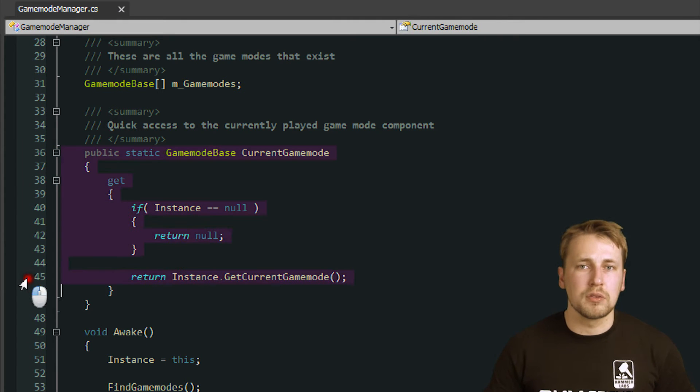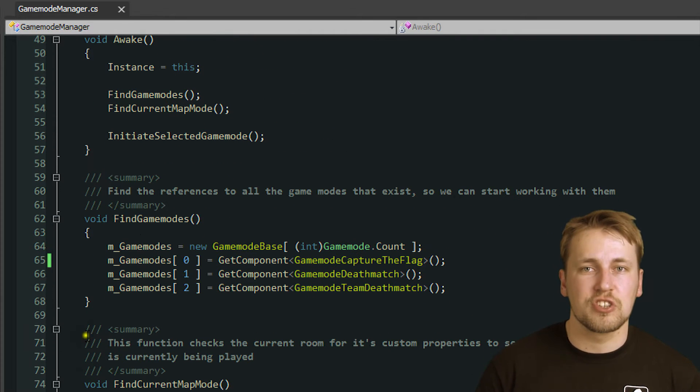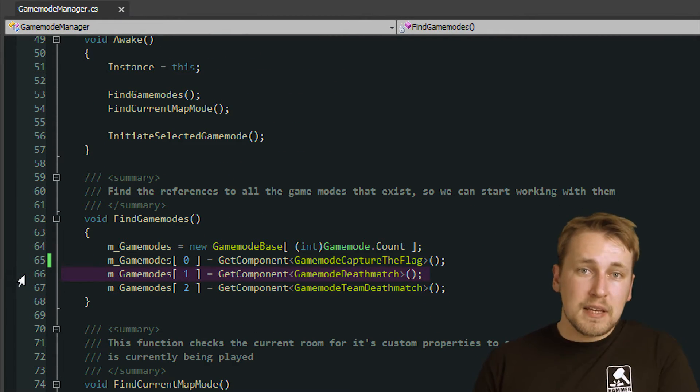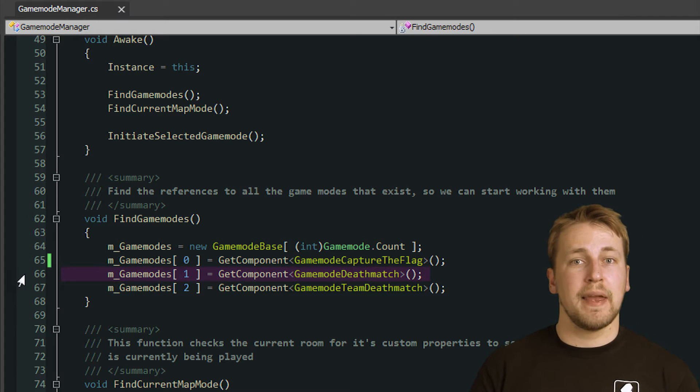We have three different game modes to illustrate a couple of different multiplayer aspects. Deathmatch has the simplest implementation of all game modes. It simply counts down five minutes until the round is finished and displays the leaderboard at the end to show which player has the most kills.